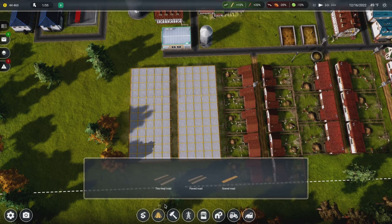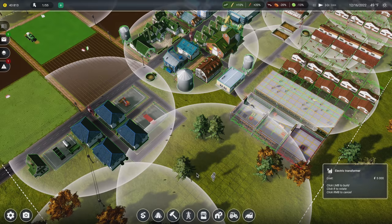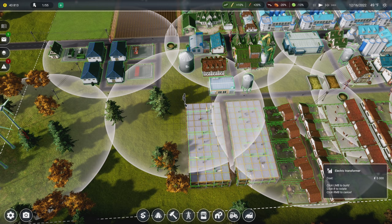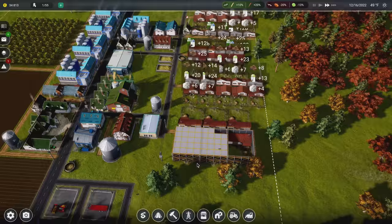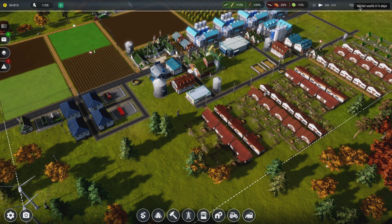We just need all the basics to go with the cow sheds, so we'll take the road and run it up like that. We need power — we're missing it a bit — so we'll put the power pole on the road and have the poles go along it. All of these are now hooked up. If we can produce enough milk to keep these buildings running all the time, we're going to be making serious cash all the way through winter, which is in five days.